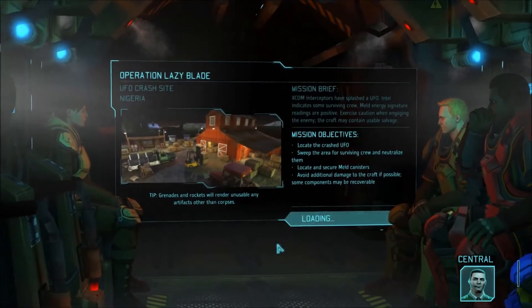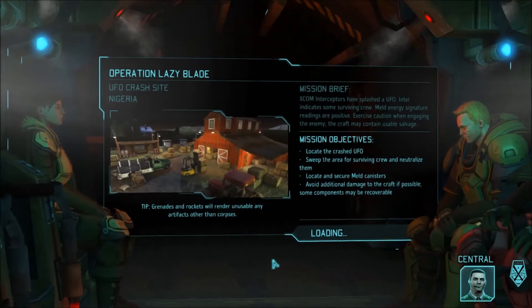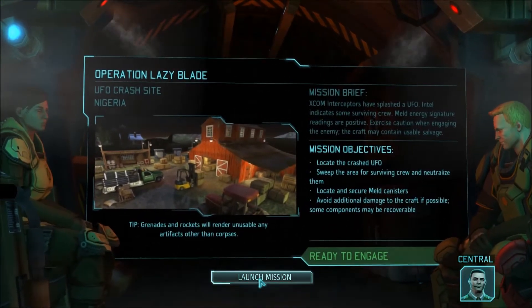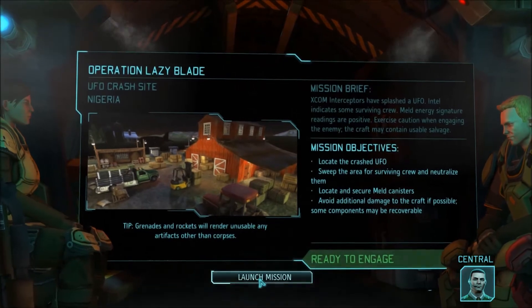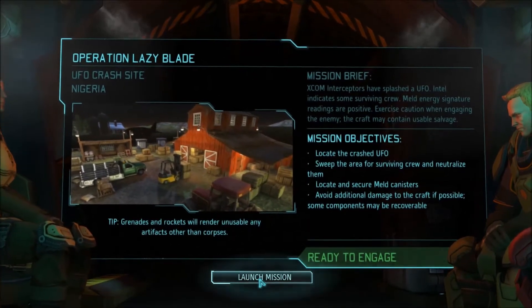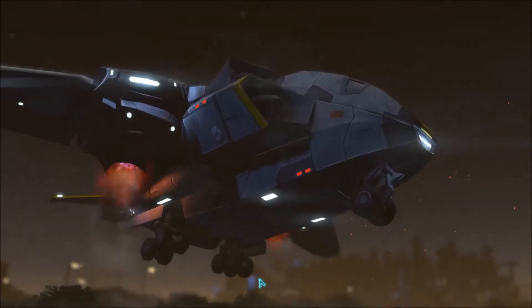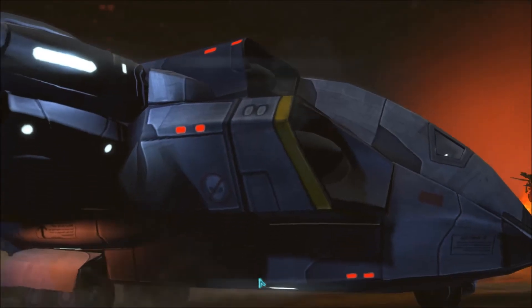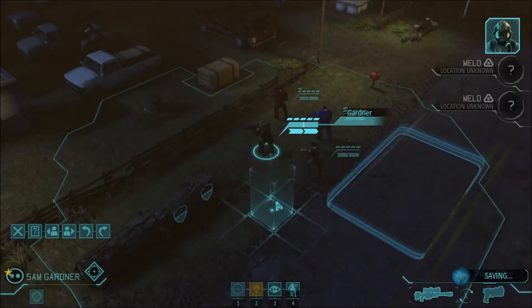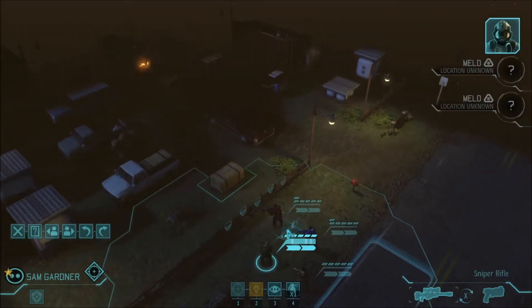This is a new map. In XCOM Enemy Unknown, UFOs would crash always in the woods — never in suburban areas, always open wooded areas. Enemy Within added new maps where crashes can happen on rooftops of buildings and cities, which can be quite intense. I've done this one a few times so I kind of know the layout.